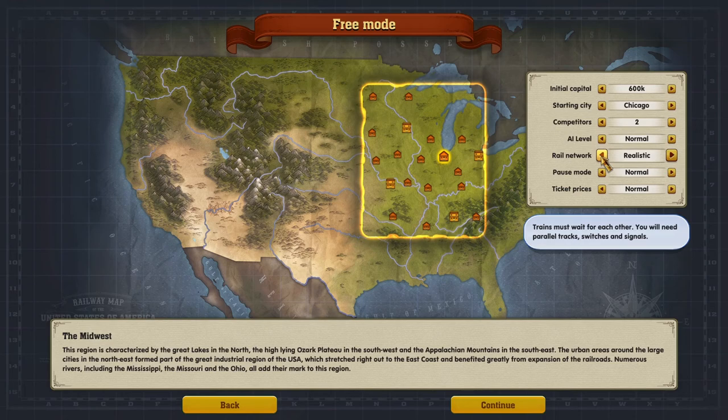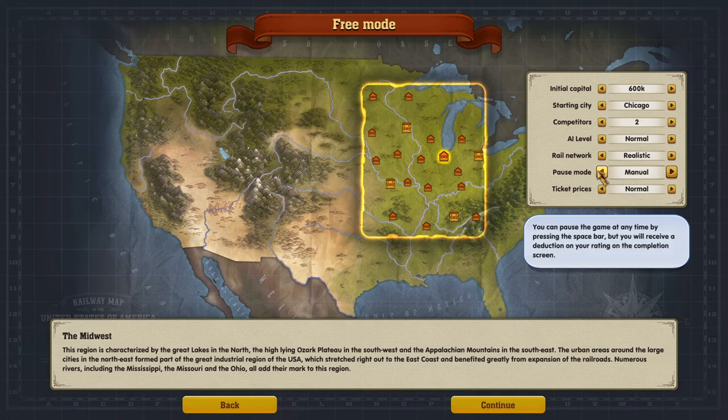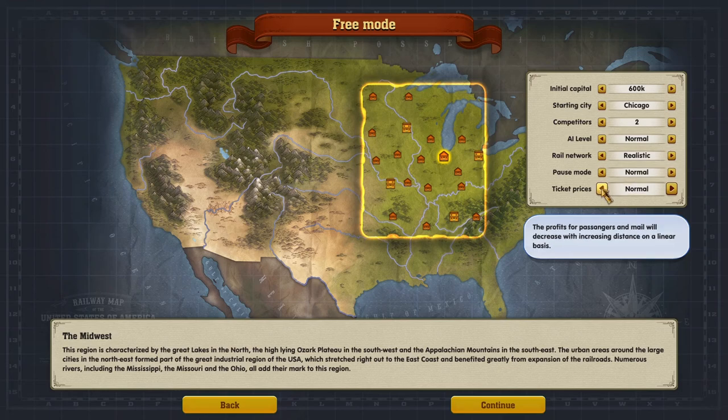Real network — realistic trains must wait for each other. Pause mode: I heard a lot of negative things about it in this game. The game pauses automatically when building tracks, signals, and buildings in bulldozer mode. In normal mode the game never pauses, but you can pause at any time by pressing spacebar — however you'll receive a deduction on your rating on the completion screen. That's kind of weak, let's just go normal.